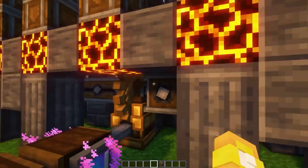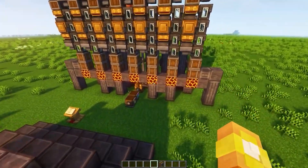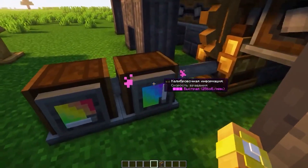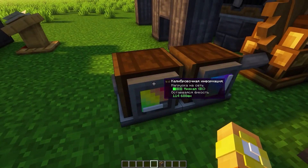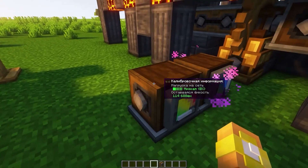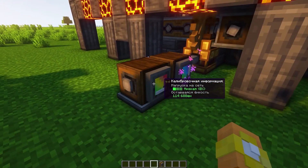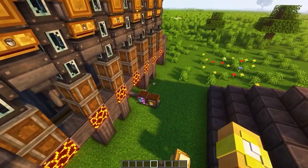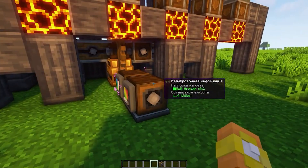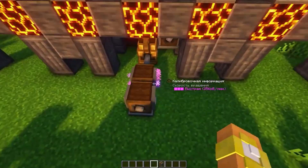Much less, because why not, since we have as many as seven furnace engines here. This whole thing is generating a huge speed of 256 revolutions per minute. And a low load so far — naturally as we load this whole thing, here we have the remaining capacity of 114,000. When one of these things produces seven times less, it's somewhere around 16,000 probably.